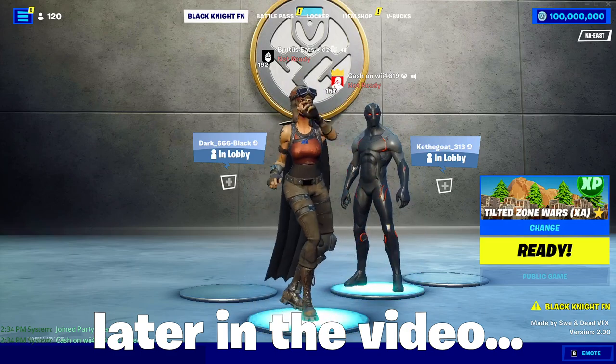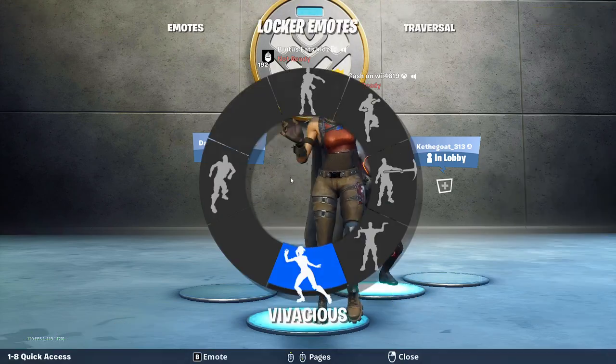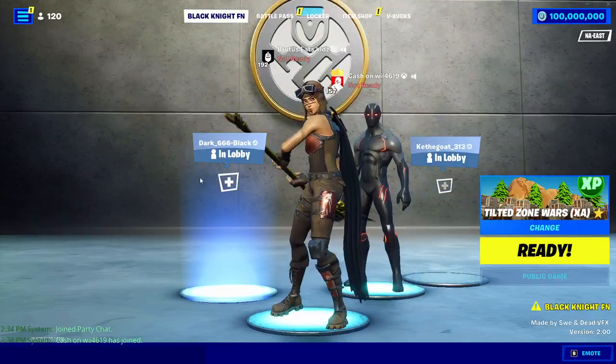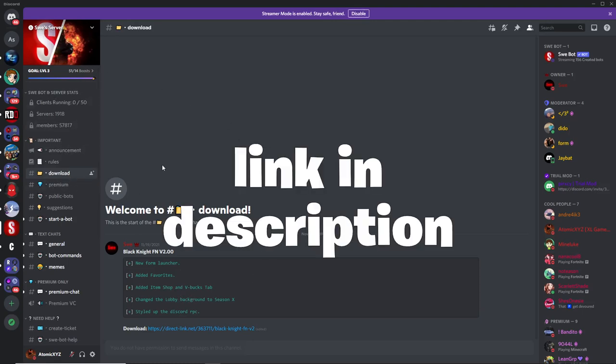In this video, I'll be showing you guys how to get a Fortnite private server with the Black Knight private server, and this will be working on the latest version of Fortnite in Chapter 3. To get this private server, you want to join the Sway server, and this invite link will be in the description.